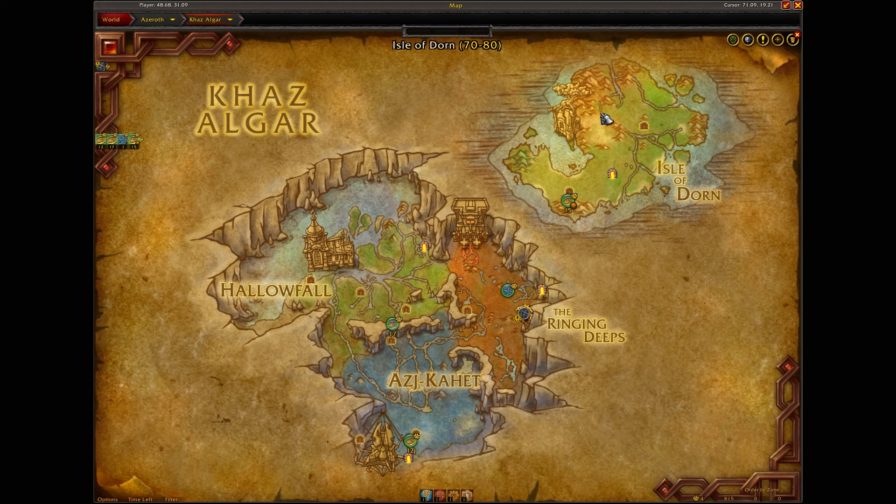So you will be getting four keys guaranteed every single week: one from the Isle of Dorne at Dornagal, one from Gundar Gaz at the Ringing Deeps, one from doing the Spreading the Light weekly quest at Hellofall, and lastly one from completing the Forge a Pact quest from Ajkehet.